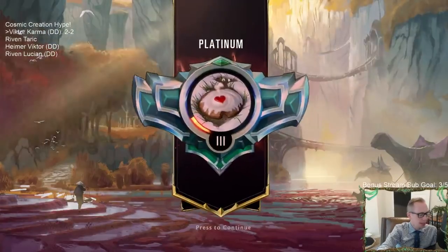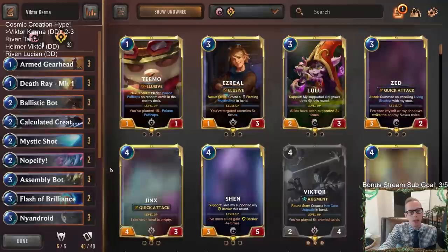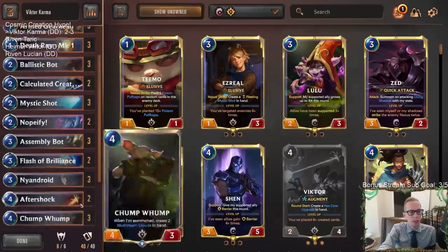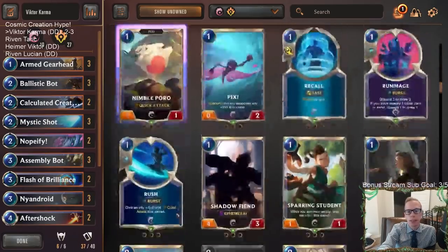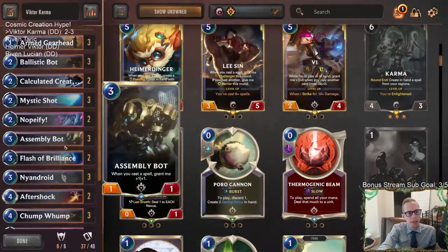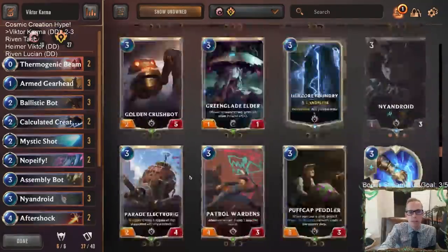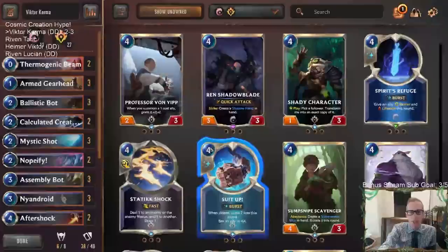I think that's a weakness we need to fix in this deck, especially since this deck wants to play a very long game. We need to deal with bigger things that come out in the late game. I would strongly recommend replacing Death Ray with stuff that can do that. You have Thermogenic Beam as an option. Also Flash of Brilliance — yeah, we want to get rid of that card. Maybe we play two Thermogenic Beams and some Concussive Palms or Will of Ionia.